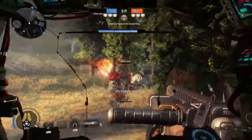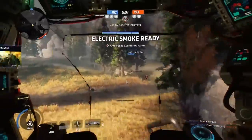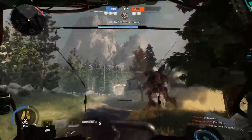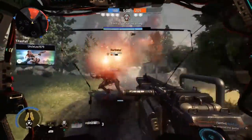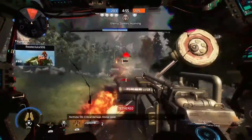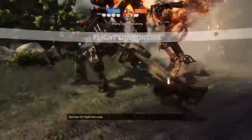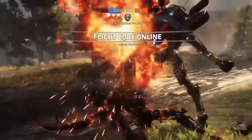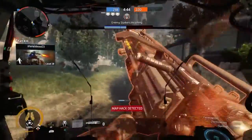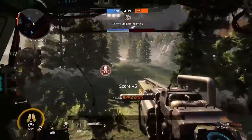Something else I recommend is Overcore, which makes your Titan start with 30% core build time. This is pretty useful — even though the flight core is relatively weak, when you start with 30% core build time, it enables you to start with your Electric Smoke. When it's super hectic calling in your Titan, you can pop that right when you spawn in, which is really useful for getting a quick kill or two, or being able to get away from that hectic area.